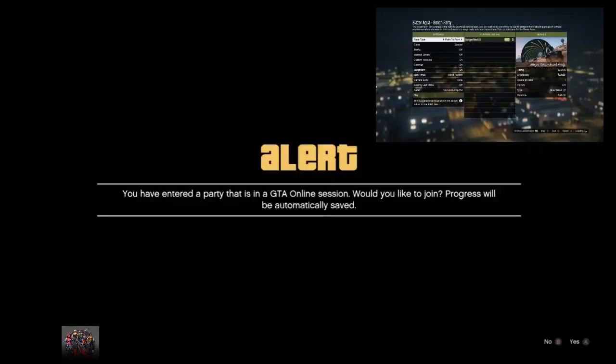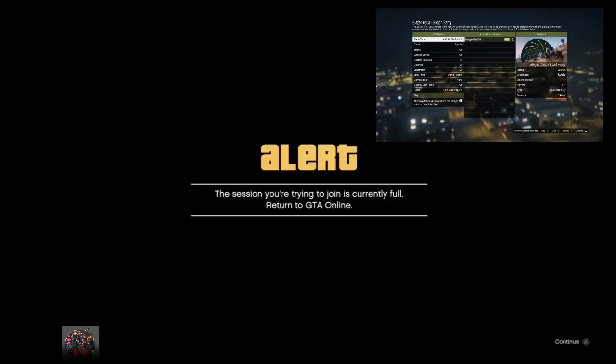You will get an alert right after, and then you want to accept the first alert and wait on the second alert for about 15 to 20 seconds. Remember, your friend needs to be in the mission the entire time — all the time you're doing this inside your arena, your friend needs to be on the job. Go ahead and accept the alert screen.